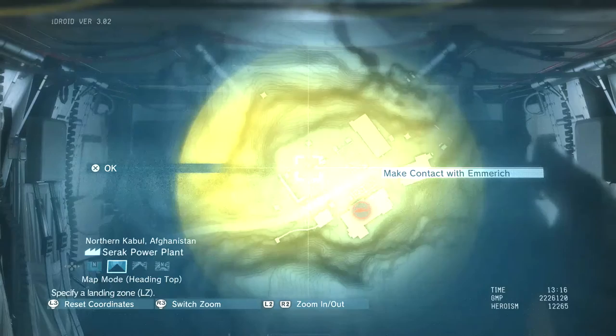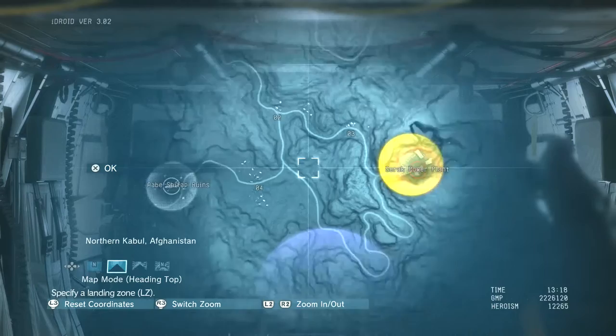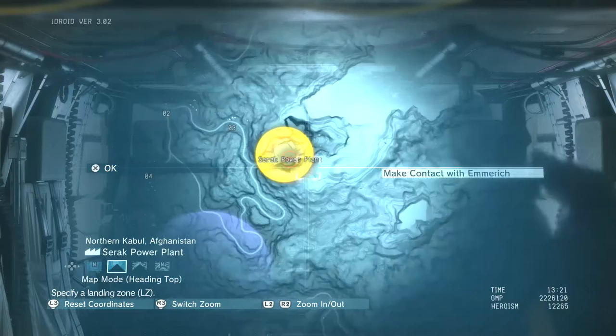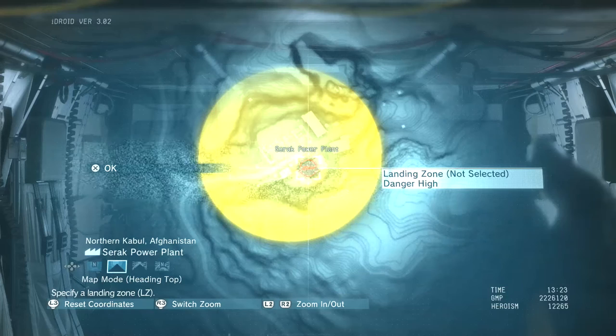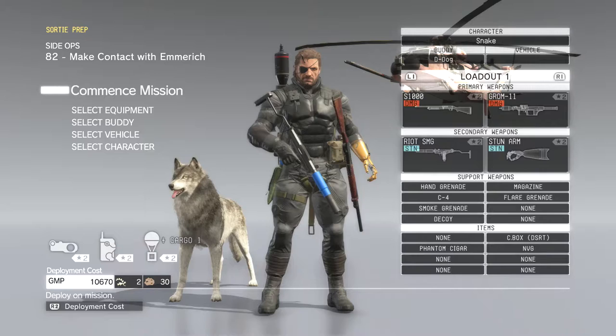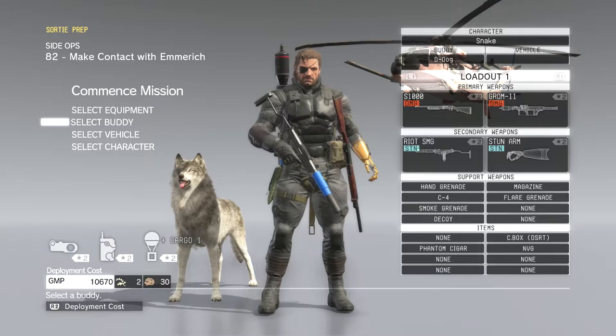The good news is I did unlock this drop zone the last time I was in this power plant. The bad news is the danger is high. I think it means we're pretty likely to get shot the fuck down if we try it. But what's the point of having this drop zone if you don't use it, right? Worst case scenario I blow up my chopper — it's happened before, costs like 30,000 GMP, whatever. Let's try it out. D-Dawg! Oh god, I'm so happy. Finally have a buddy. I thought I was going to get Quiet first. D-Dawg grew up pretty quick.